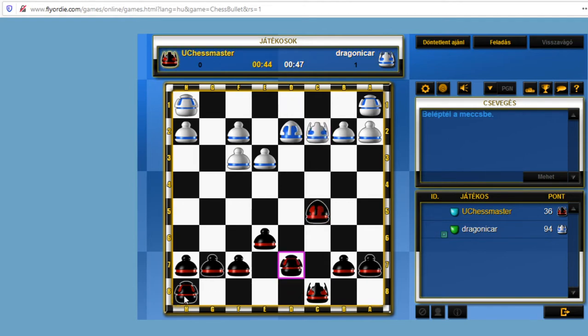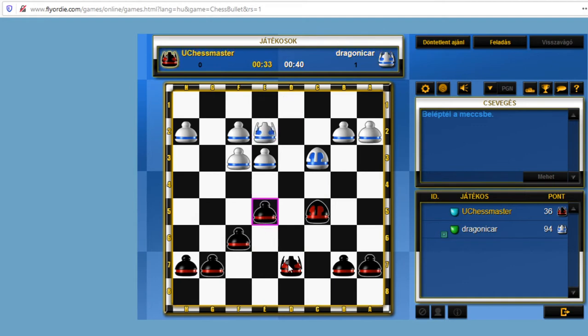Let's double the rooks on the d-file. Let's exchange rooks. Okay, now let's exchange again. My main priority — this is a very nice punch I think.